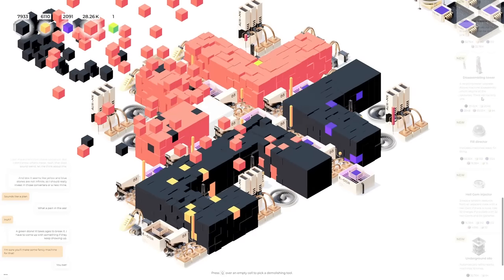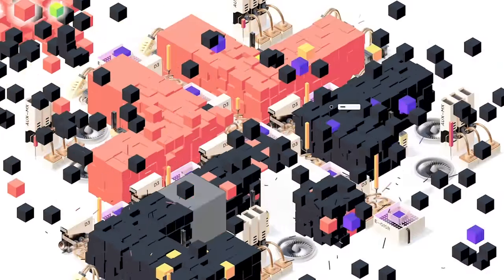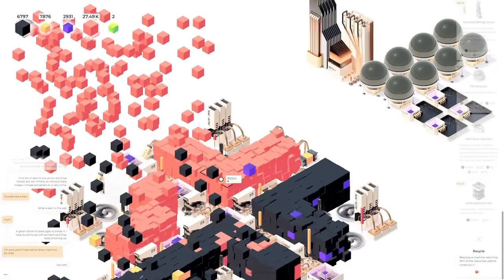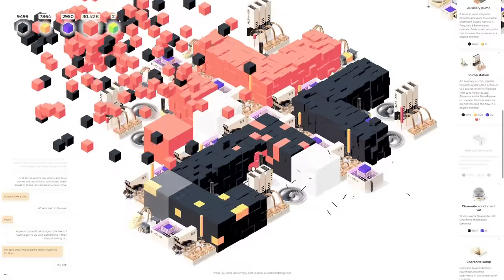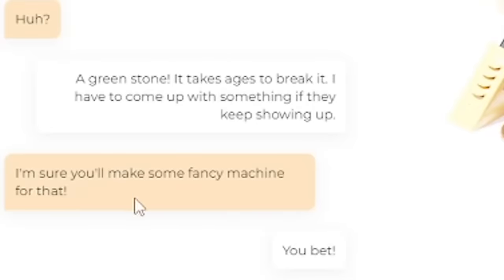We've got a greenie! We've unlocked loads of stuff: a disassembling tower — a recycling tower upgrade that allows machine disassembly returning all the resources. A fill director that indicates machines ready for filling — there are lots of points where I'm not sure what needs filling, you can see dotted around there's lots of empty machines. The hell gem injector swaps a random resource from an adjacent cube with a hell gem, so I can get more green stuff. There's also an underground silo that automatically refills nearby machines. This game just keeps going and going. Anyway this recording's probably already too long so we'll leave it there. It was really really fun and unique — it's called 64, it came out on the 4th of March, made by a solo dev. Peace!